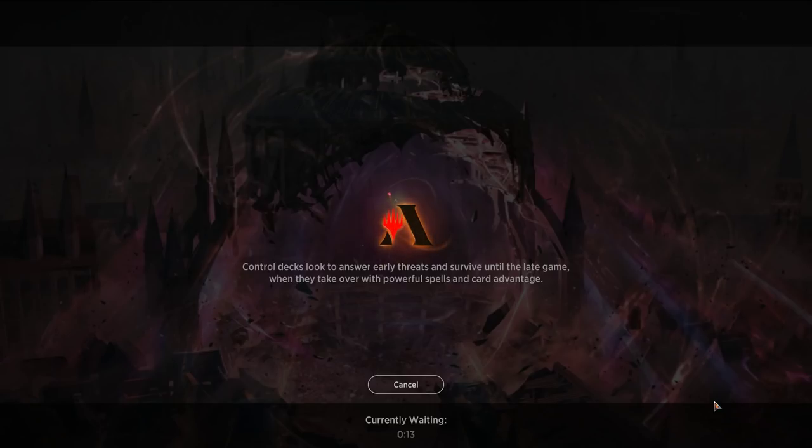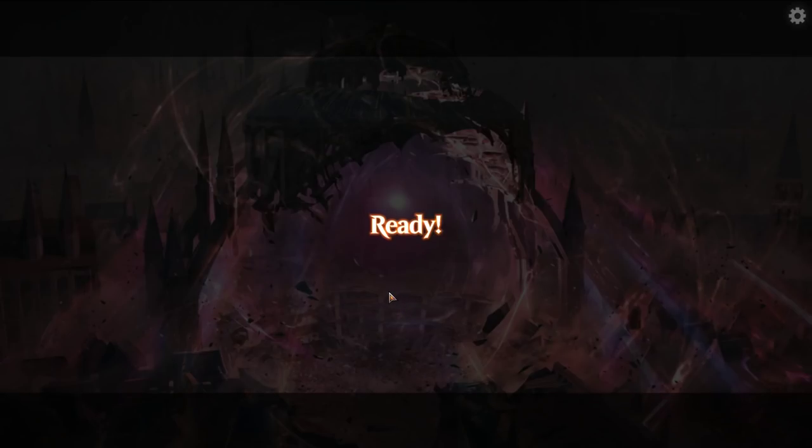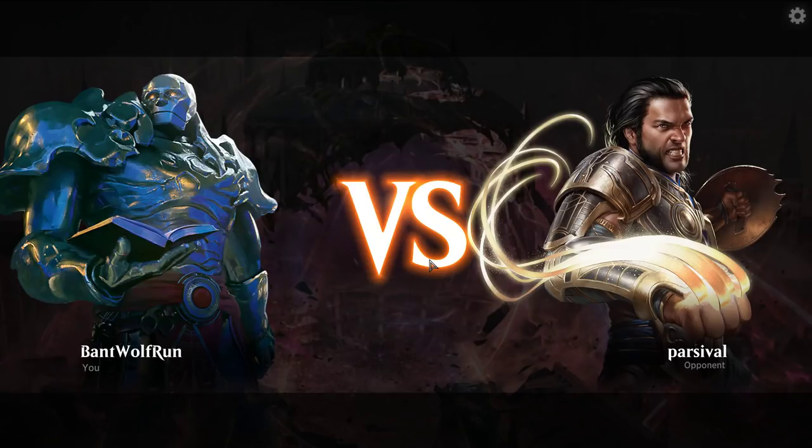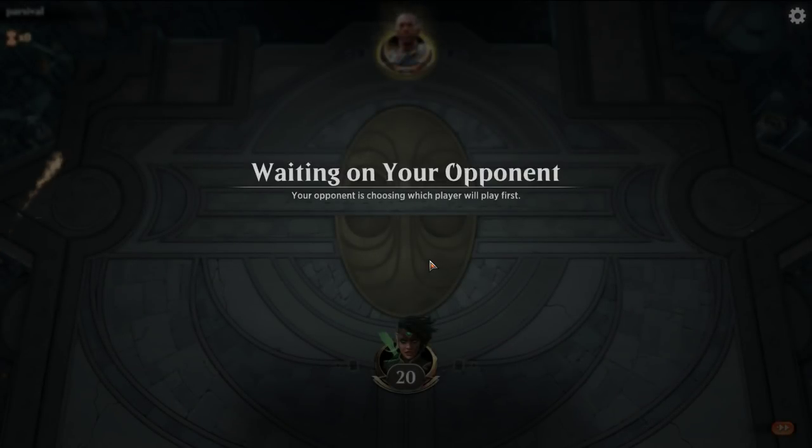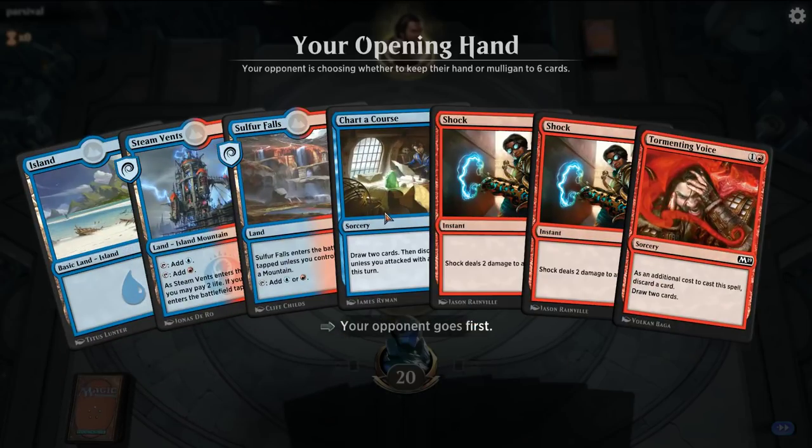For those of you who are new to the channel, we'll be wrapping up Is It Phoenix — the Iza decks. I was thinking of doing Gruul next as a couple builds, but if there's any other theme you want to see — we've already done Dimir Control and Orzhov, or Black-White Aristocrats, as well as Knights in those builds. Just trying to get together what the viewers want to see, so drop a comment if there's anything you're interested in.